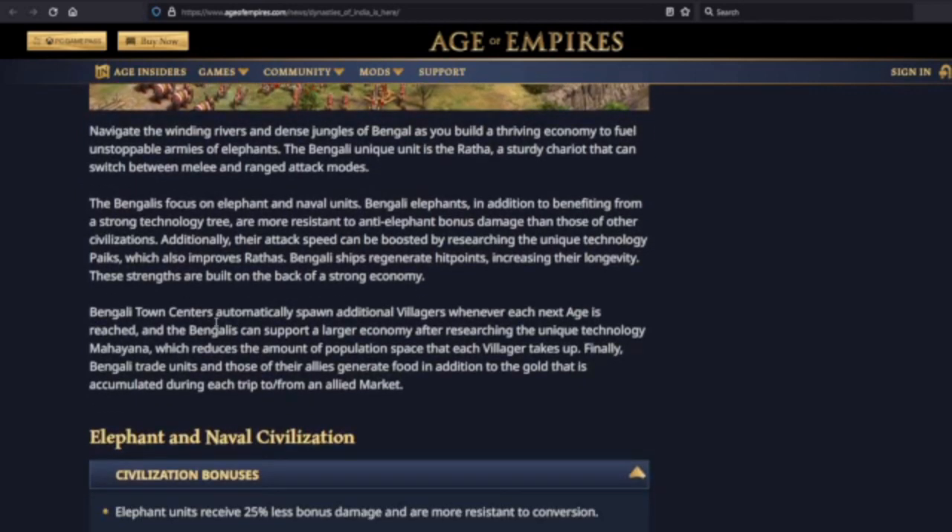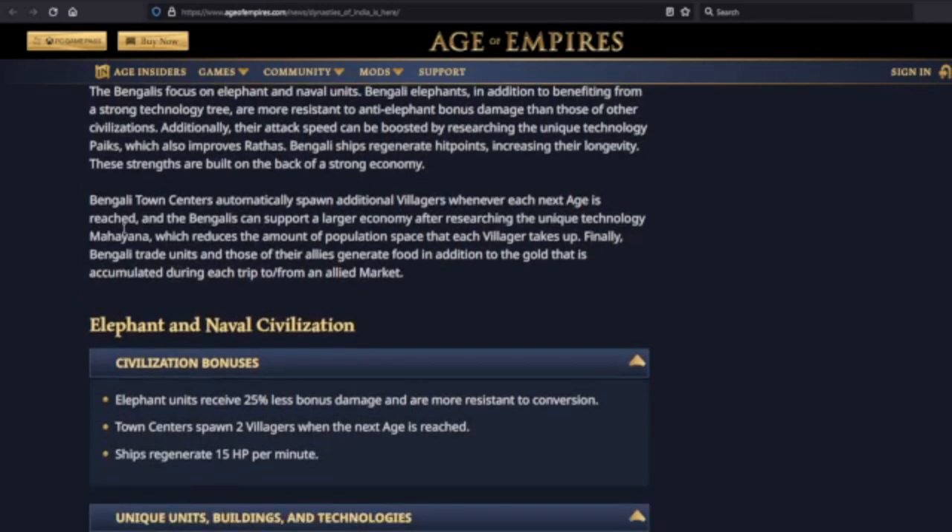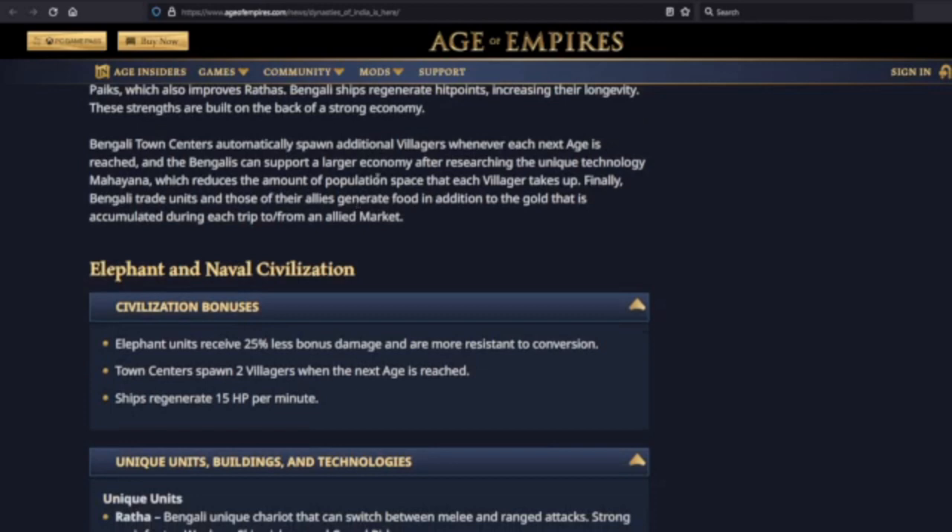The Bengalis focus on elephant and naval units. Bengali elephants, in addition to benefiting from a strong tech tree, are more resistant to anti-elephant bonus damage than those of other civilizations. Additionally, their attack speed can be boosted by researching the unique technology Paiks, which also improves Rathas. Bengali ships regenerate hit points, increasing their longevity. These strengths are built on the back of a strong economy.